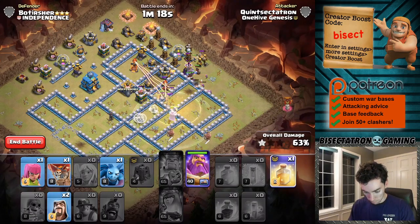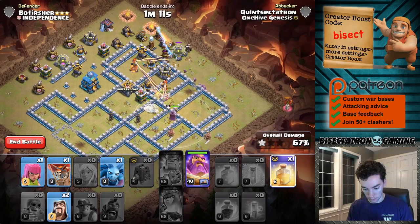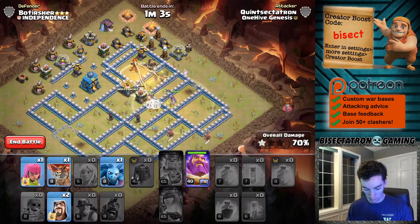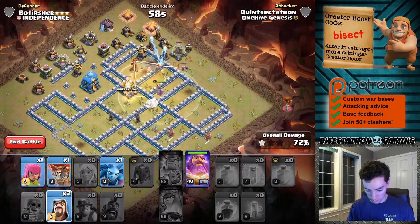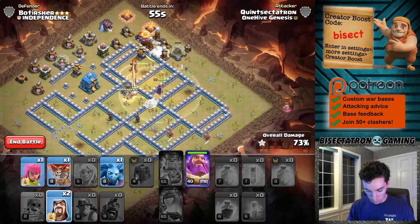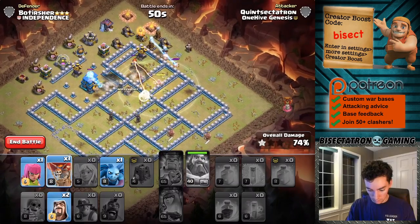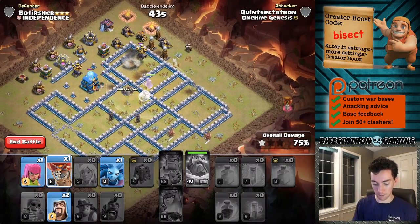We might want to save the warden's ability as long as we can here. Yeah, this isn't going to be good. It's going to be very difficult to get that town hall down. The miners can survive a shot, so we're going to go ahead and use our last heal spell there, just keep these miners up. Got a balloon too. Hit it right like that. That was actually a good warden's ability. That was a good spring trap - well placed.